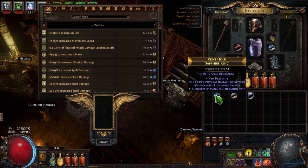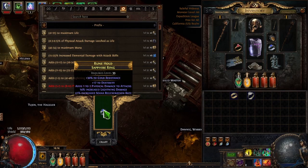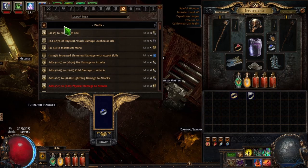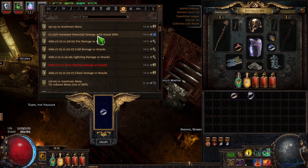Let's pretend on this ring that we need some life. We'll go ahead and put that in there. We know that this ring, by looking at the mods, has open prefixes, and life is a prefix.